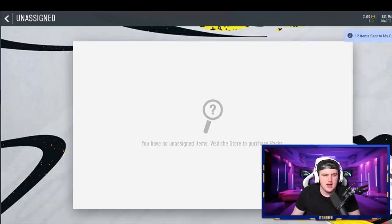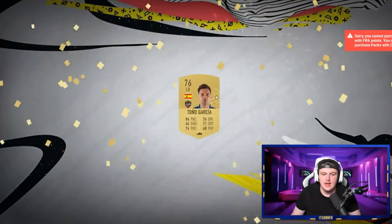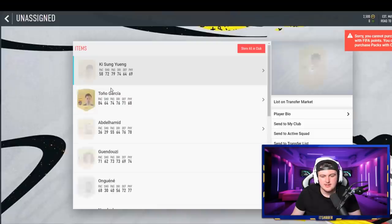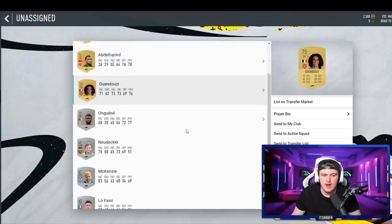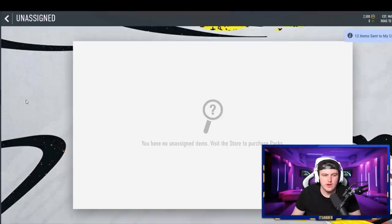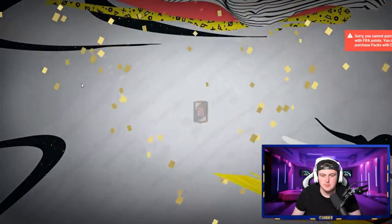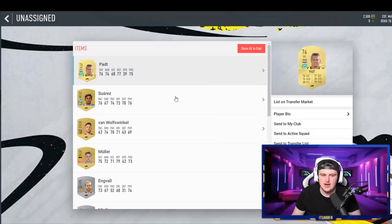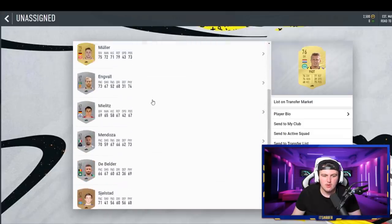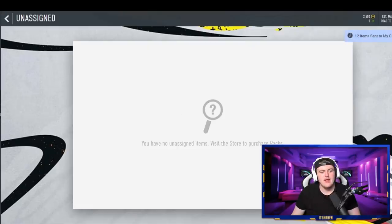We've got two more all-players packs to do, and then we're going to do some SBCs as well. Tono Garcia — not too crazy. We've got Guendouzi, who looks like a pretty solid all-round non-rare who might sell for maybe a thousand coins when the full game comes out, as he's Premier League. Sadly, nothing amazing in the last pack. We're not going to be one of those lucky players that gets incredible welcome back packs this year, unfortunately.